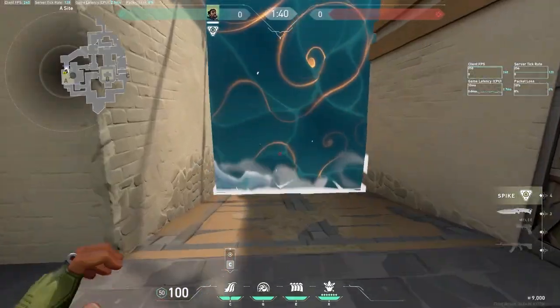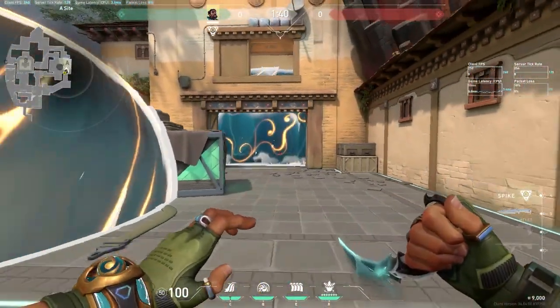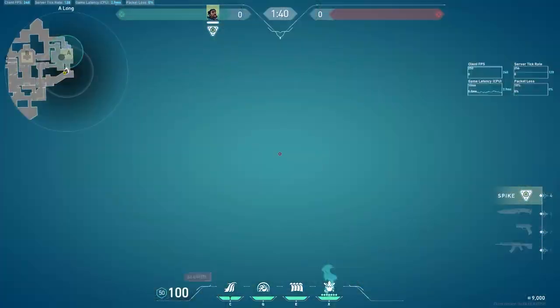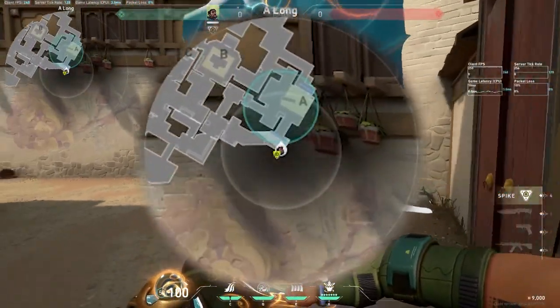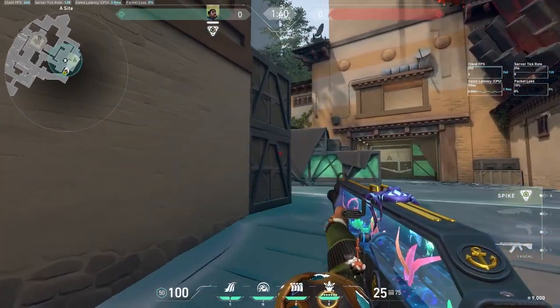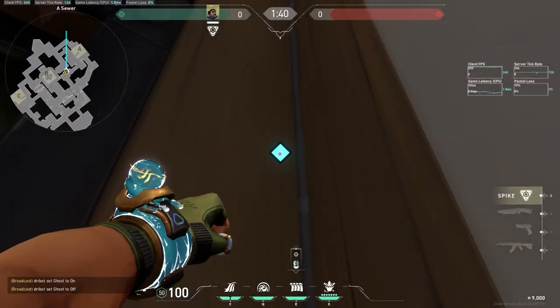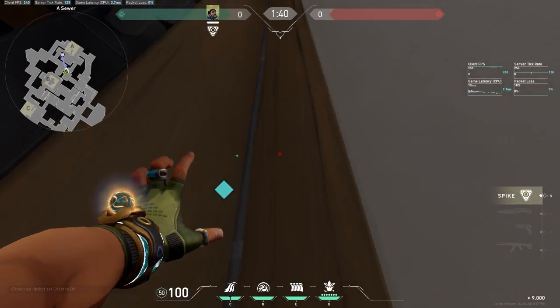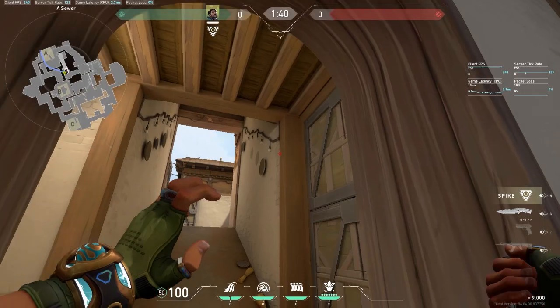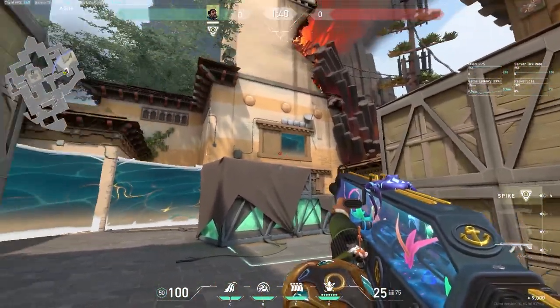Here are the cascades you can use while defending A site on attack: you can cascade CT spawn, you can cascade your area on A long, or you can also cascade heaven. Here's your ult on A while attacking — it covers A site, heaven, short, and parts of A link, so it's a very strong ultimate on A Haven. I really want to nail in that you have to aim this wall inside of A heaven — you want to get that wall to be able to reach up in heaven.